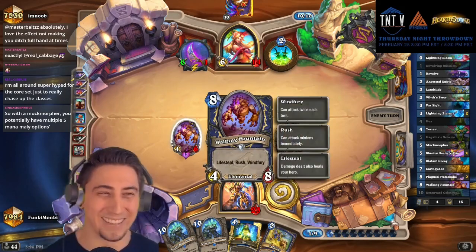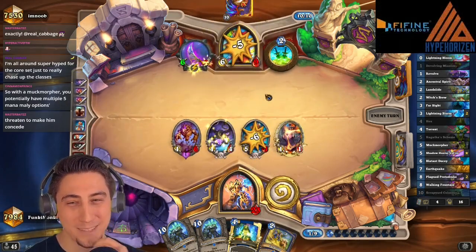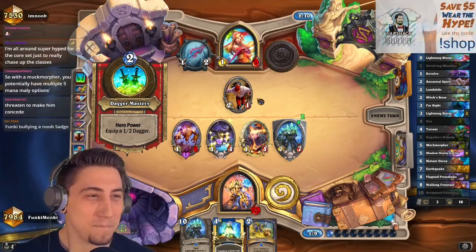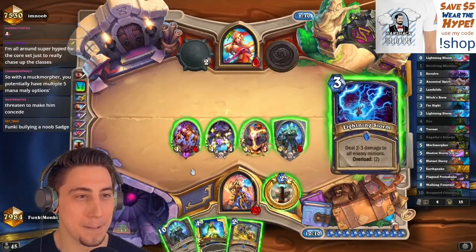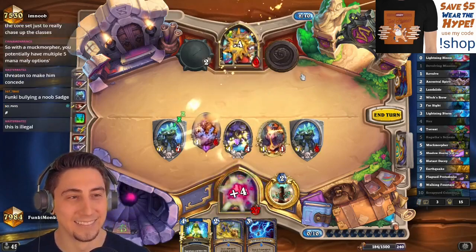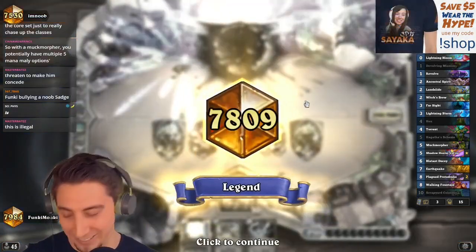Whoo! That Walking Fountain on turn five or six — that was pretty clutch. Then next turn we throw out another Scrapyard. Take that, Aggro Rogue! End of the game at full health — this is illegal! That's perfectly legal, we're doing it.